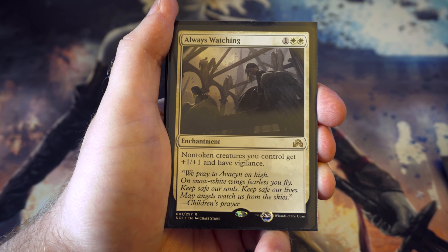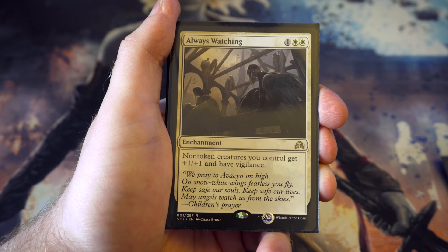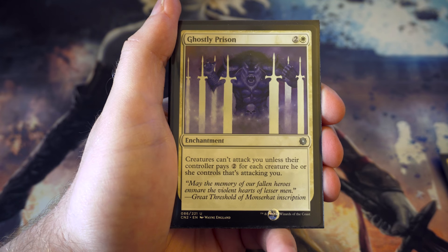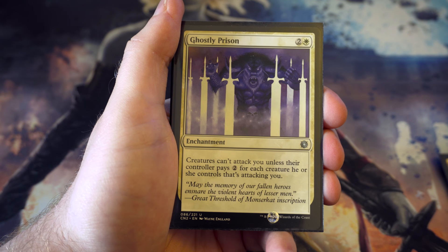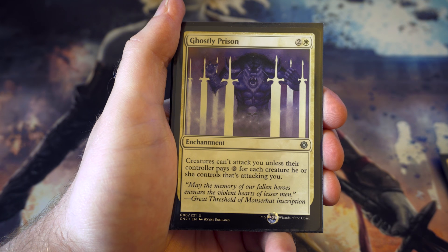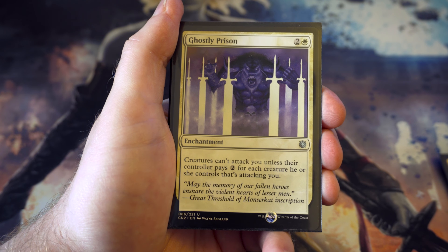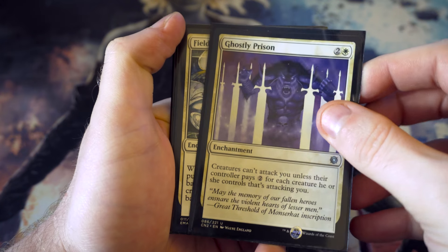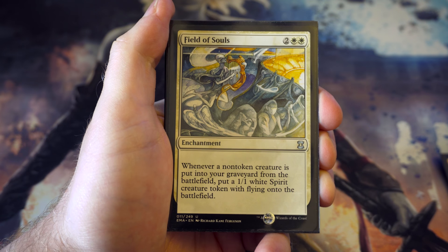Always Watching - for one and two white, non-token creatures you control get plus one plus one and have vigilance. Really do like that card. Ghostly Prison - another taxing card in white: creatures can't attack you unless the controller pays two for each creature. I really like having the ability to do that, especially nice for a control deck.